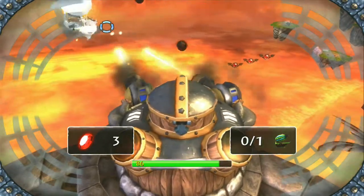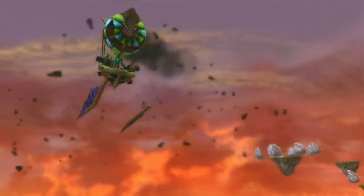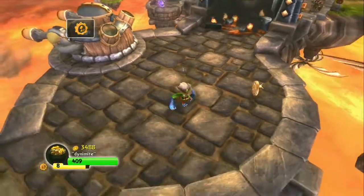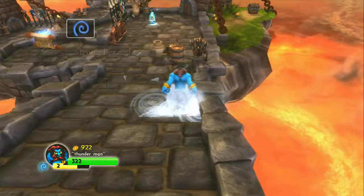Going through the blades again is pointless. So we're back to Boomer because we're in the tech area. When you are in an area where it says a certain Skylander element is stronger, you get more points for the coins and extra bonuses.